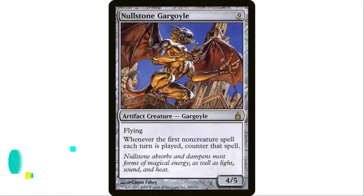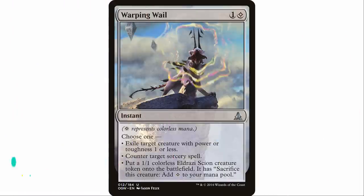Next up, Nullstone Gargoyle — nine mana artifact creature, a 4/5 with flying. That's a lot of mana, but whenever the first non-creature spell of a turn is cast, counter that spell. What's particularly good here is if your opponents want to get this off the table, they're probably going to use a non-creature spell, so they'll have to get two through before they can remove it.